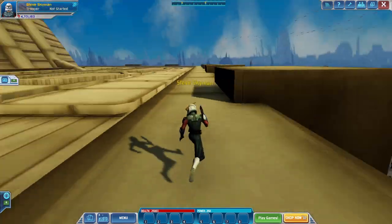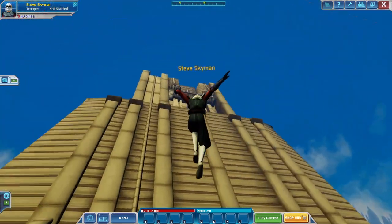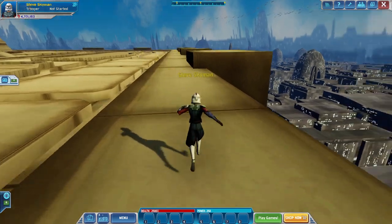Hello, and welcome back to part two of this world of Glitch here, where you get out of the Jedi Temple and go outside to the veranda, as it's called, or just the shops, as I call it.